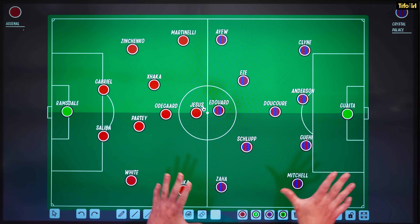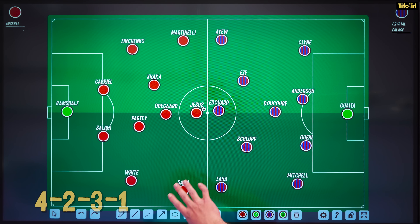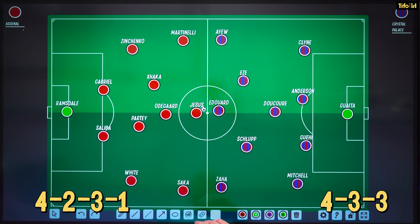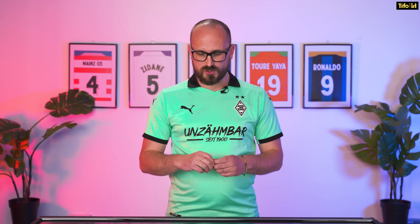On the board here we've got the two teams as they lined up. Arsenal are looking more like a 4-2-3-1 these days — they were in a 4-3-3 last season — but Palace on this side are definitely in a 4-3-3. Now we know what Arsenal are going to try and do: they're a positional team, they're going to try and use space, manipulate space, possess the ball and move it into the final third into dangerous scoring positions.